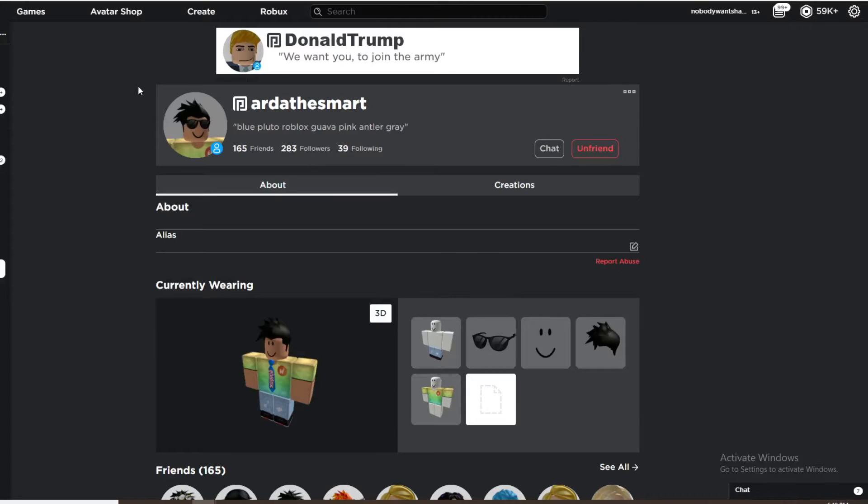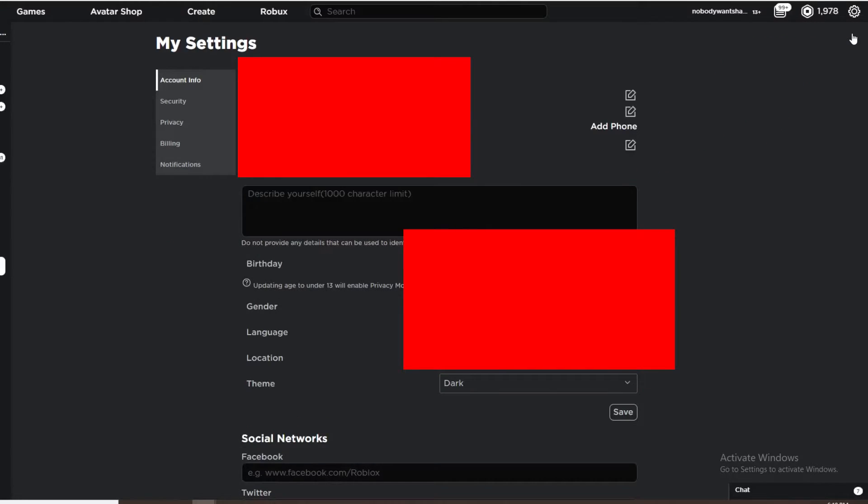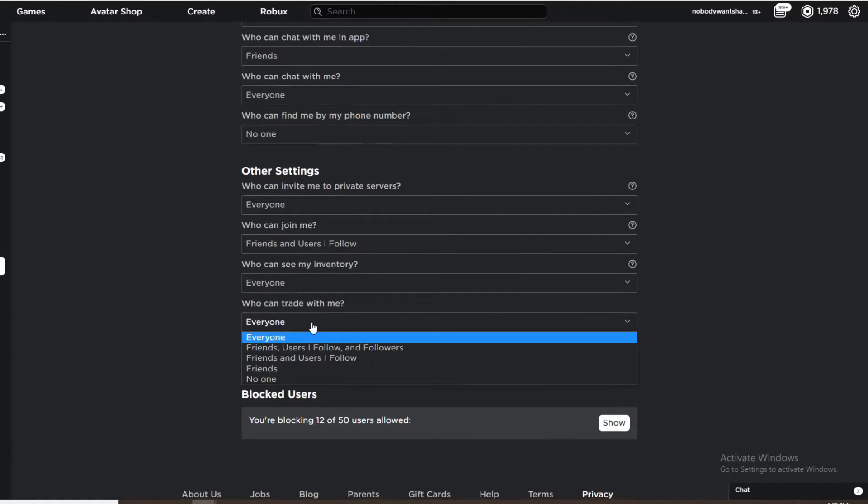If for some reason you do not see a button which says trade items, you might need to change your privacy settings, which you can find in the top right corner of your browser next to your Robux total — after you hit the gear press settings. Then go to privacy, and under privacy there should be a tab which says who can trade with me. Make sure that it says everyone. If you are under the age of 13 you can only trade with friends, which still works but is not as effective.